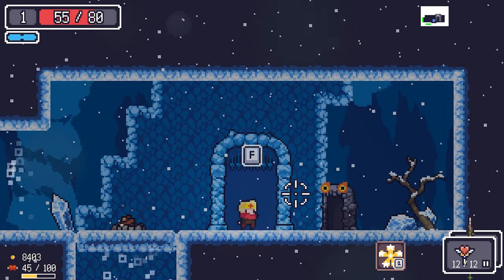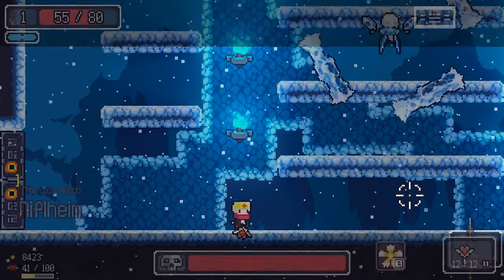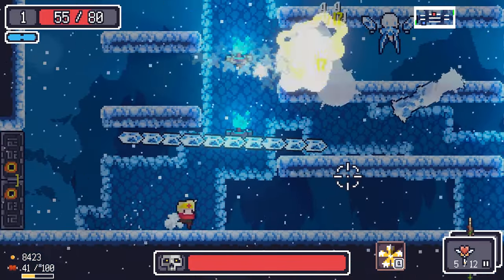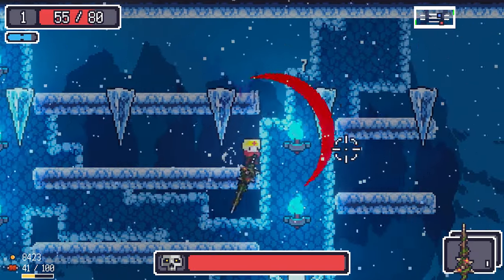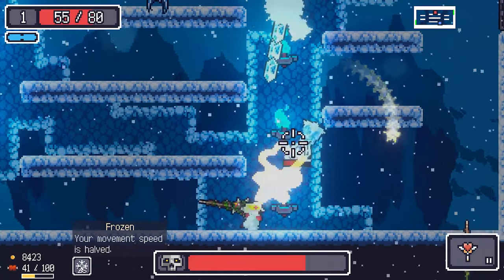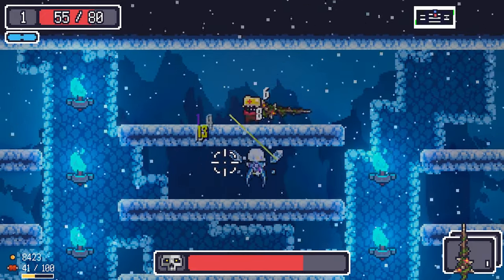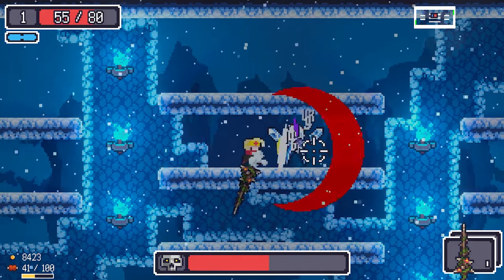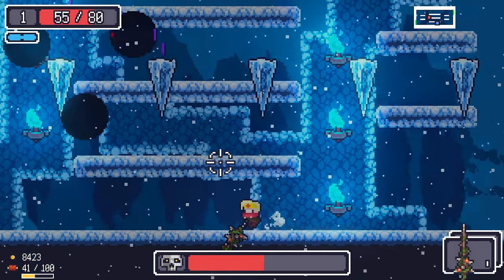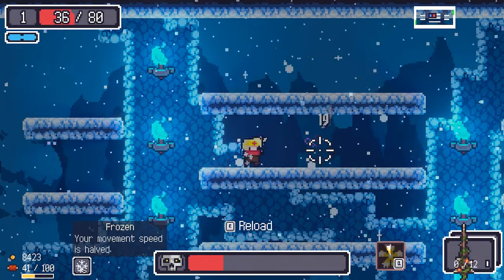Let's go to the boss — second boss Niflheim, the Eye. We just have to avoid the attacks, use our special Q when we can, and just smack her. Avoid everything — ouch, I thought I jumped down but we're fine.